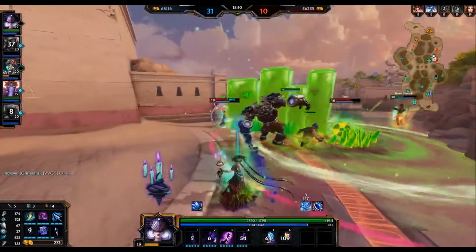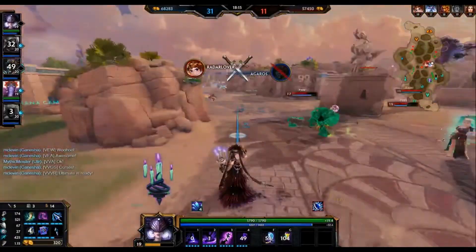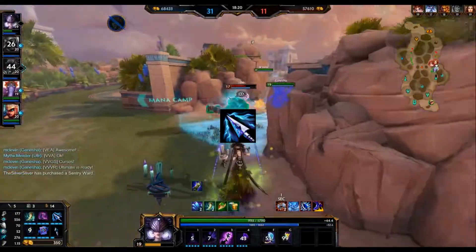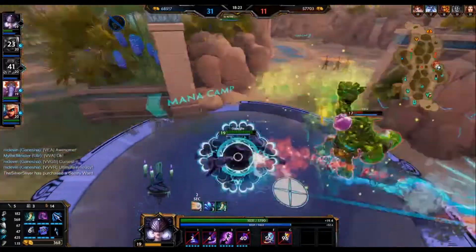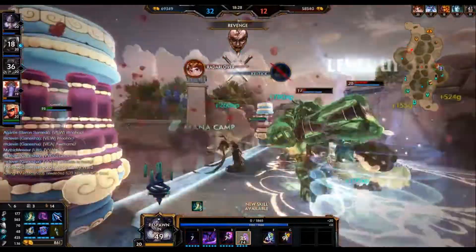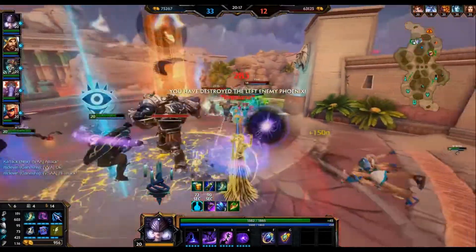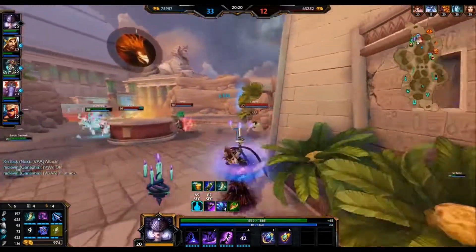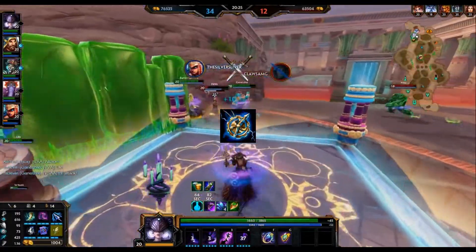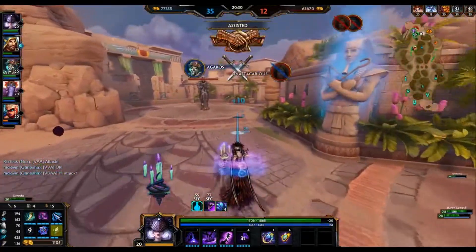Continuing on, we are going to build Nox's best item — because of just the amount of ticks that Nox has in her kit, we're going to be building Spear of the Magus. This item sets up Nox's combo to eradicate tanks. Every single time an ability ticks, it's going to lower their magical protection. When you're thinking of Nox's combo, you're laying down the circle and catching them with the one, which does ticking damage. By building Spear of the Magus, you maximize the damage your burst does. After that, we're going to build Kronos Pendant because it gives you all the CDR that Nox really needs to thrive.